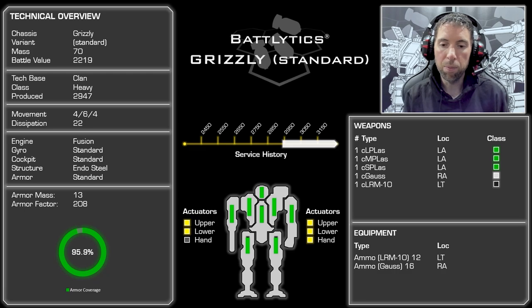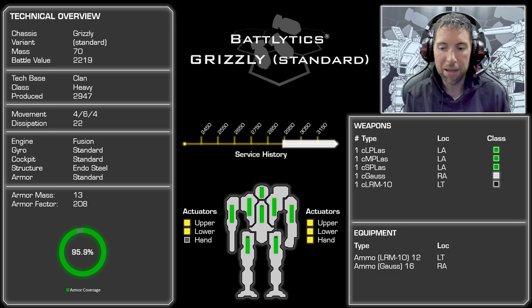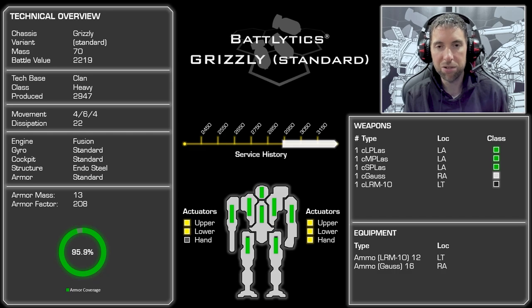It does have 13 tons of armor for 95.9% coverage, which is phenomenal. Moving on to the Grizzly's weapons loadout — it's got all the good stuff. Clan large pulse laser, arguably the best weapon in the game. Clan Gauss, clan medium pulse, which is significantly better than the Inner Sphere medium pulse. Clan small pulse, and then an LRM 10 to round things out. The LRM has 12 shots, the Gauss has 16 shots — more than enough for your garden-variety game of classic.